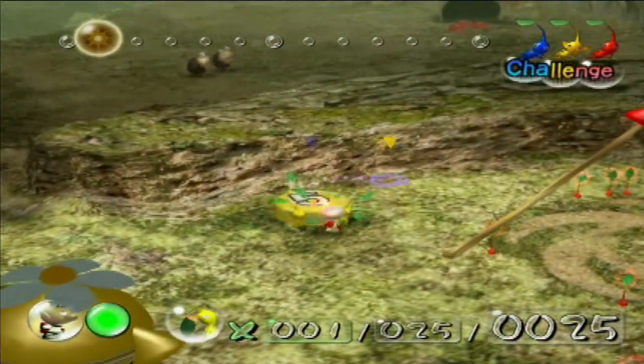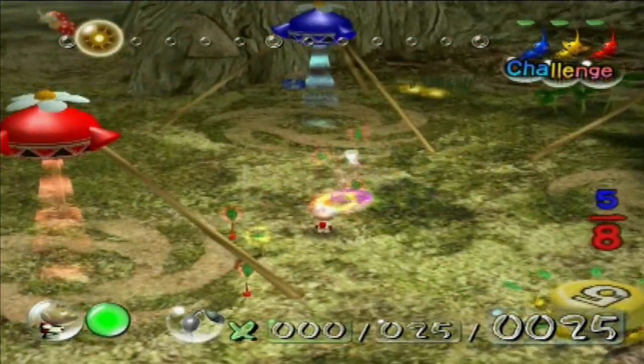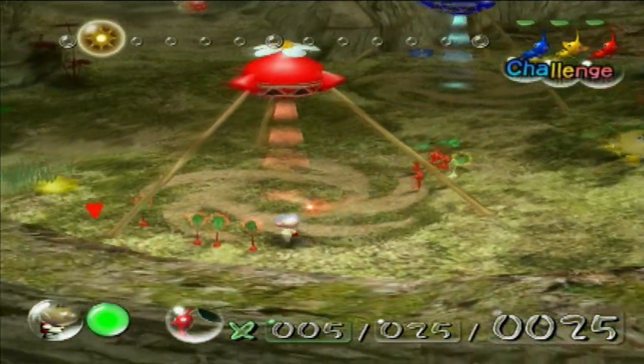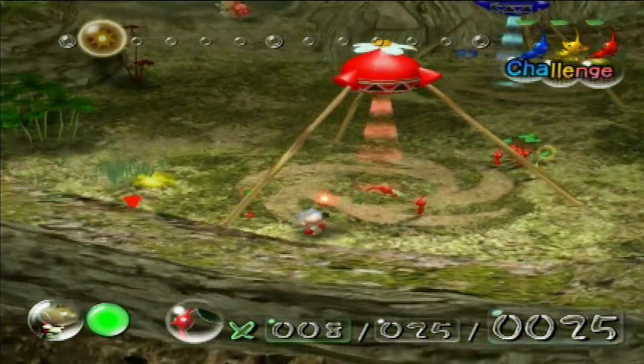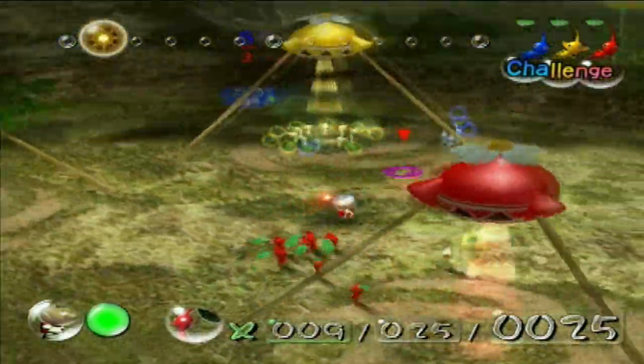Not only that, the Pearly Clam Clams actually make an appearance in this level. And while the Armored Cannon Beetle isn't here, the location of it is actually completely overrun with Bulborbs and Bulbears, so it's still a good spot to grind up on getting some Pikmin numbers.